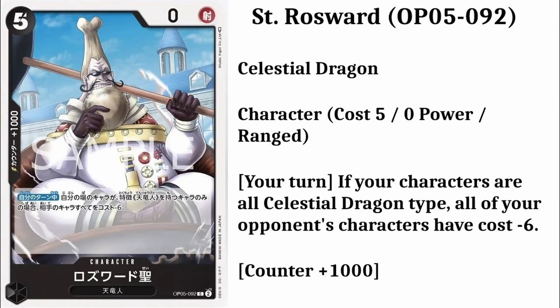The third card on the list is going to be a black one. It's Saint Roseward. His number is going to be 92. He will be a common card. It's a character card. He will cost 5 down cards and have a power of 0. He's a Celestial Dragon. He will also have a plus 1,000 counter. And the infos are: your turn, if your characters are all Celestial Dragon type, all of your opponent's characters have cost minus 6.